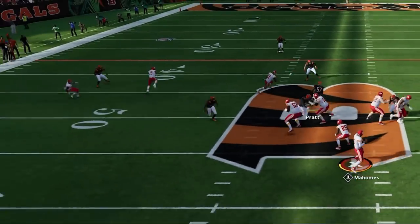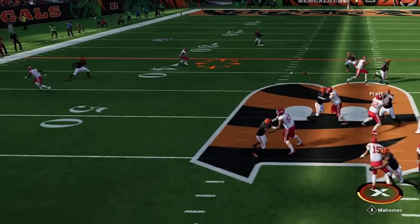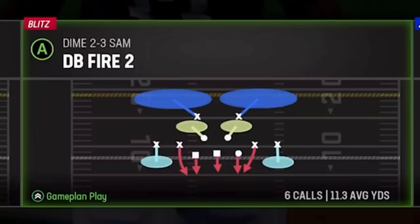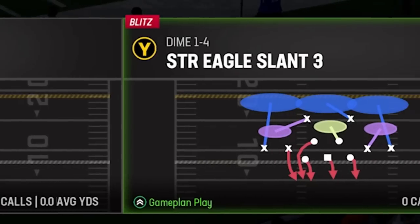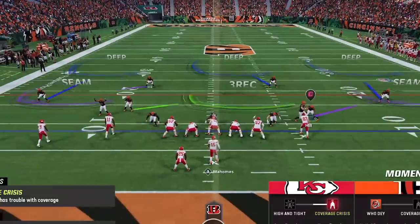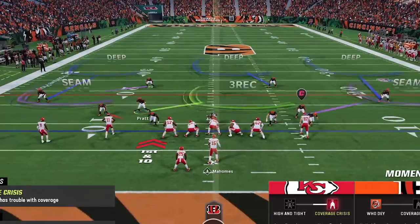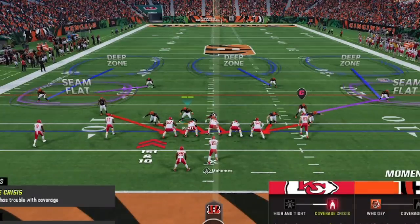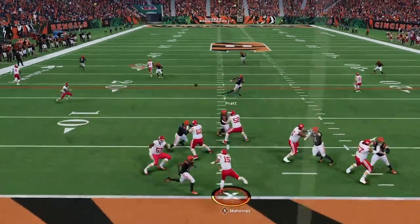On the next play, the safety is responsible for the slot receiver, but the receiver runs a curl route instead of going deep, getting open right in front of the safety. If your coverage isn't where you want it, switch to the 1-4 dime formation — just the next formation over in the Miami Dolphins defensive ebook — and run a play called the Spinner Dog Three. It's a cover three, set up the exact same way, with cornerbacks wide outside. Come down over the guard gap, put yourself on a blitz, then drop back post-snap.